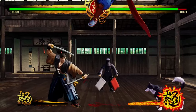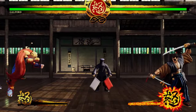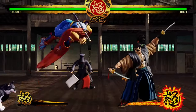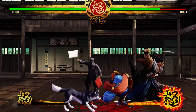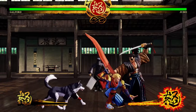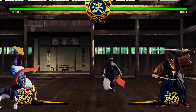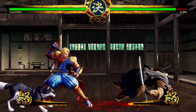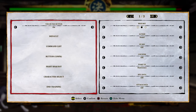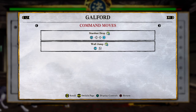I'm liking him so far. He feels way more mobile than the chick we tried out last episode. She felt very stationary - not a lot of movement. She did have a teleport, but this guy, he's fluid. He's like jumping around, he's fast. And that's the type of character that I enjoy playing. Especially in a slow game, it's good to have speed.